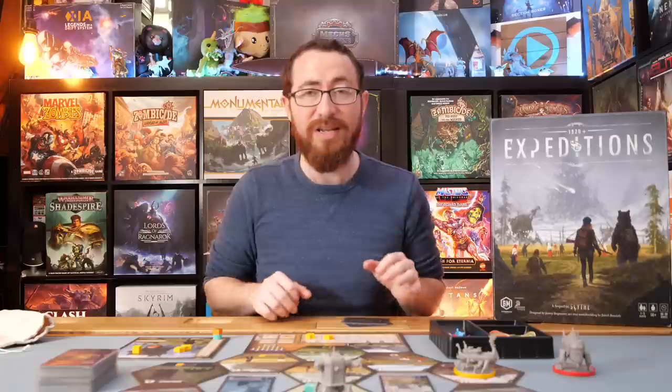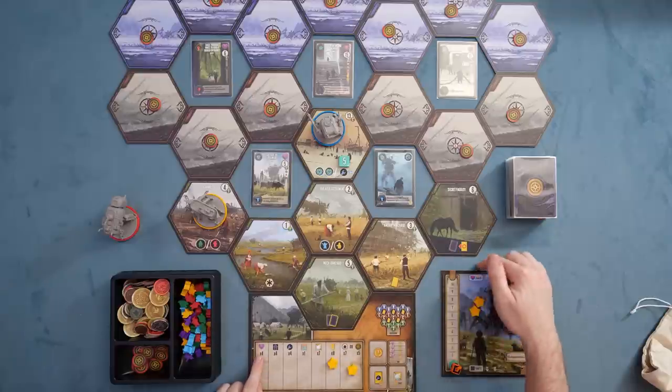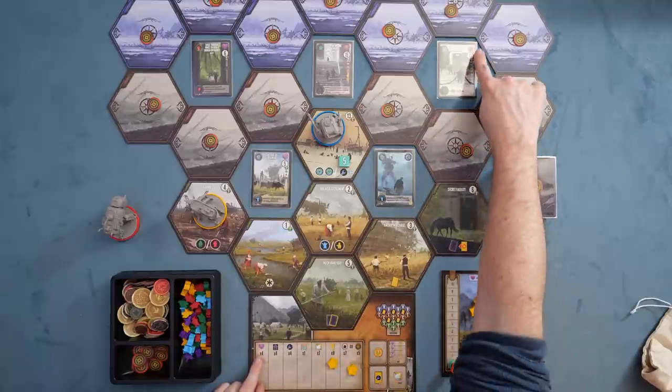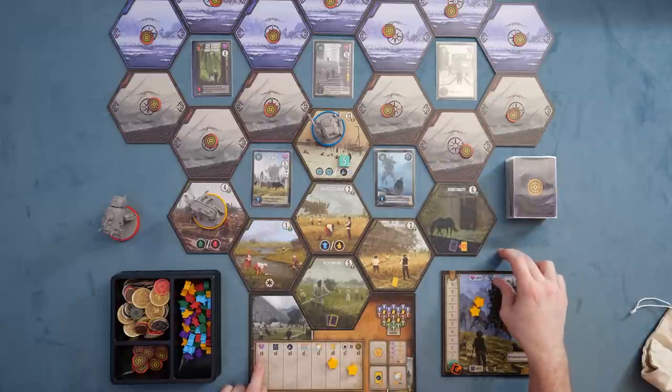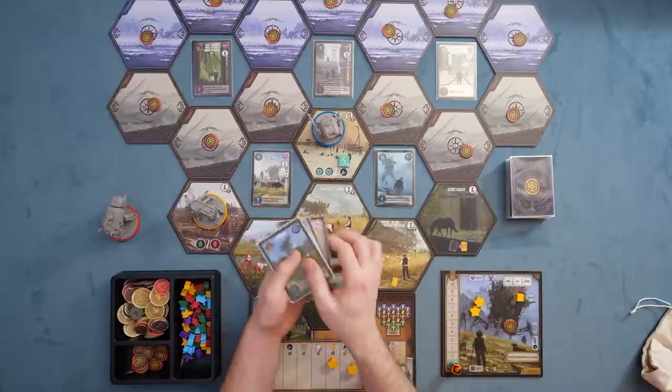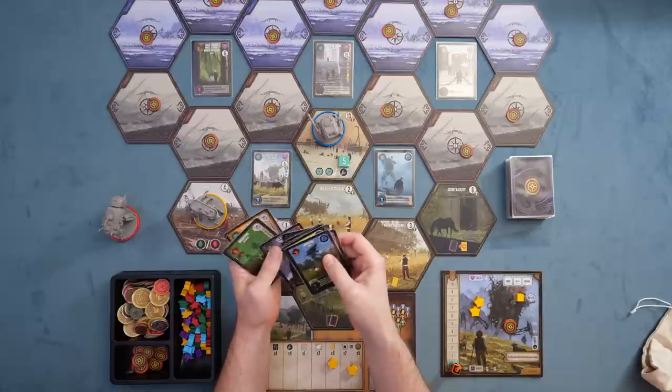In general, you're trying to accomplish certain goals — this part is a little reminiscent of Scythe. Over here you can have four quests, which are cards placed in your quest area. Over here you have four meteors — some cards have meteors on them that get tucked underneath your board as you accomplish them.